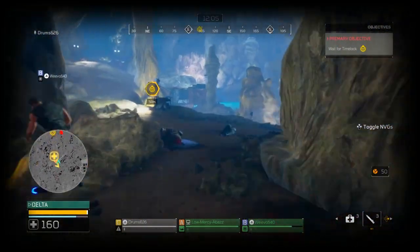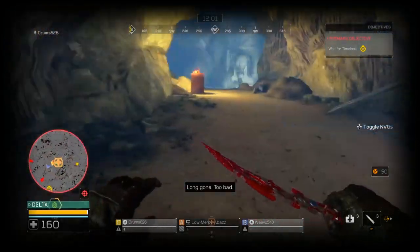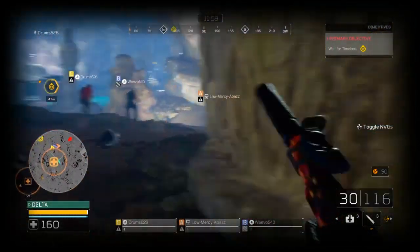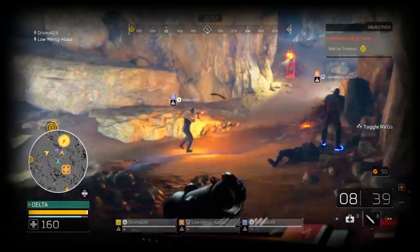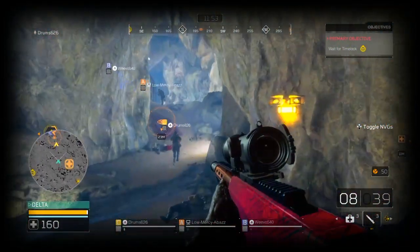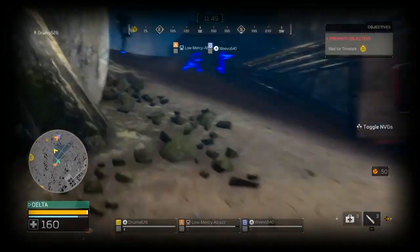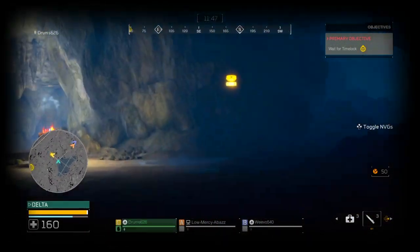In lit-up areas like caves everything's going to be super bright, but in the darkness you can still navigate pretty well. You can see the Predator bleeding, navigate, and find him. There's just going to be a lot of depth to this night mode.